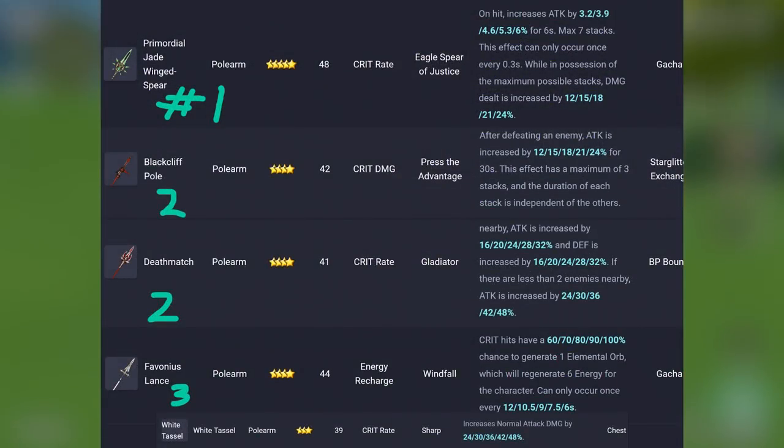For weapons, the best choice is the new 5-star Jade Spear for whales, but 4-star options are really solid for him too. The BP Deathmatch offers Crit Chance if your artifacts are low on crit. Blackcliff from the shop gives Crit Damage and general damage. There's also Favonius Spear for Energy Recharge, although I think it's not worth it unless you have no Anemo character and don't want to use the MC — damage would obviously be worse if you went that route.